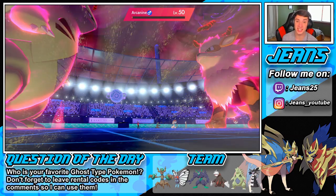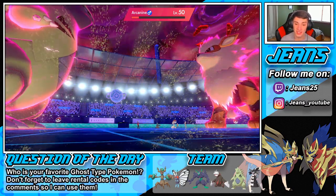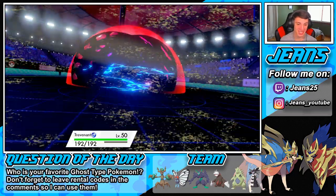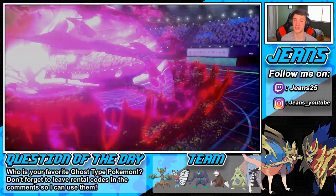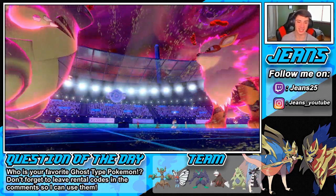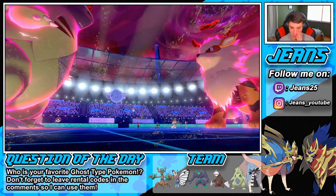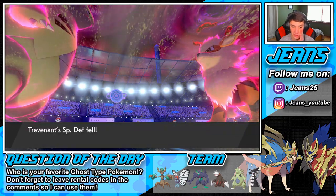We also got that big crit from Trevenant and unlimited Berries. Snorlax and Vanilluxe come out — Hail is going to get going with Snow Warning. I could go Will-O-Wisp or Leech Seed this boy, and definitely go Fake Out on the Snorlax to hold off a potential Belly Drum. He protects — that's fine. Fake Out comes off, it'll be rolling from there. Now I might want to swap Trevenant out.